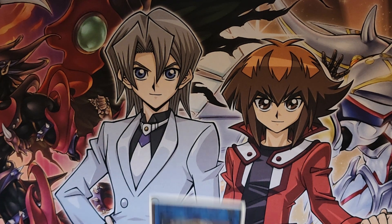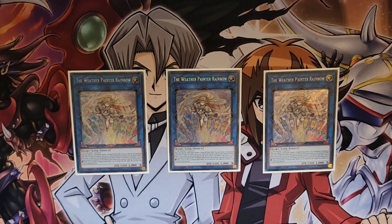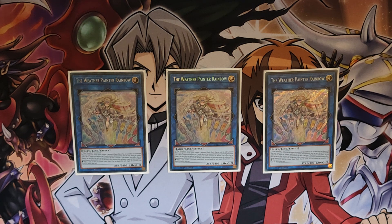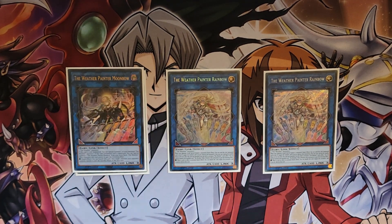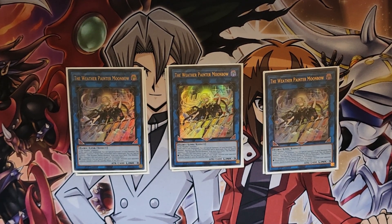Onto the extra — we have three Weather Painter Rainbow. This is your boss Link monster; it turns everything it points to into Omni Negates. It also works kind of like Thunder King Rai-Oh: when your opponent would special summon a monster, you can send this card to the graveyard to negate the summon. It's just a really insane card. Ninety percent of games where I summon Rainbow, you win — it's unfair. Moonbow at three is also the new one. It summons a banished one on summon, and if it's destroyed it floats into Rainbow. I really wouldn't — I don't make it very much. It turns everything it points to into banishes though, so it has its applications.